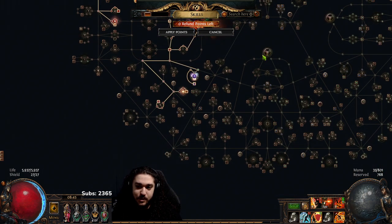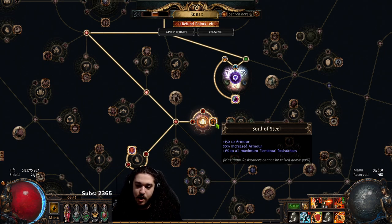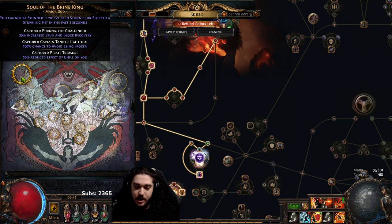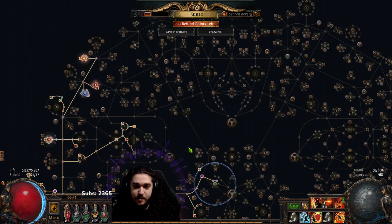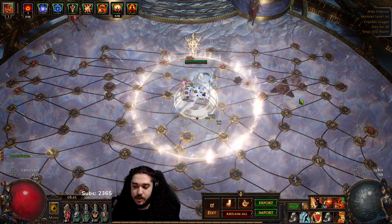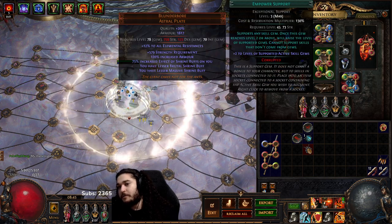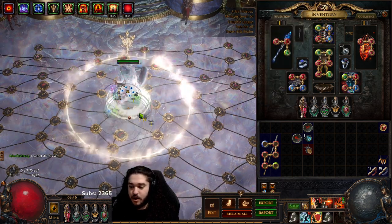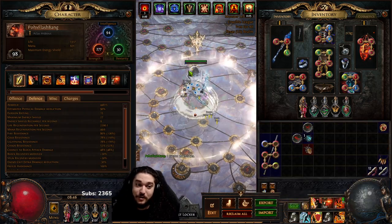I also considered dropping the bottom tree section to go into another cluster jewel setup but Solo Steel was hard to drop and the character is lacking max res. Pantheons are Brine King and Ralakesh - can't remove Brine King unless I had a Storm Shroud since I'm not immune to freeze. For damage numbers: with no frenzy charges and not yet level 5 awakened gems, Fire Trap is rocking 817k - I'm fairly confident it would be 1 million with Awakened Burning Damage level 5. Righteous Fire is currently 773k.